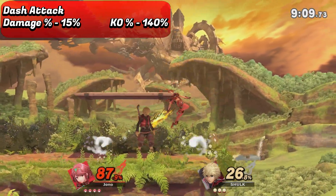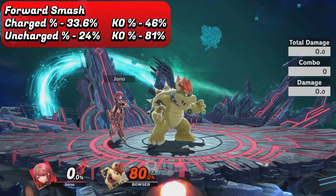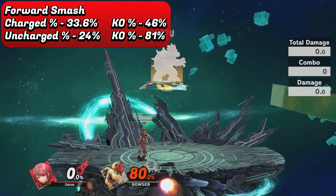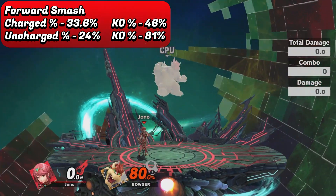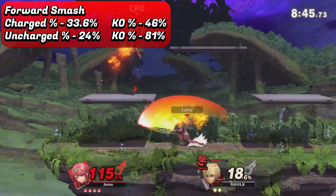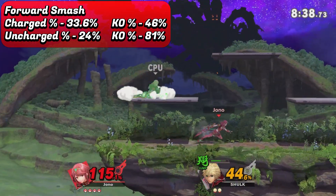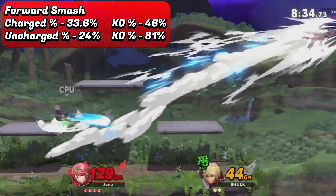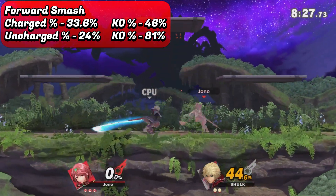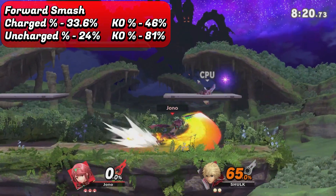To finish off the grounded attacks, we have the smash attacks, starting with forward smash. It's honestly a pretty decent move — there's a little bit of startup but not a whole lot, and it has some serious power and range considering she also takes a step forward during the smash attack. Fully charged, it can kill the heaviest character in the game centre stage at under 50%. With correct spacing it can be a very effective option as opponents either land or try to engage on you. It doesn't have a sweet spot or sour spot, so regardless of where you hit the opponent you're going to be dealing some serious damage and hurt to your opponents.